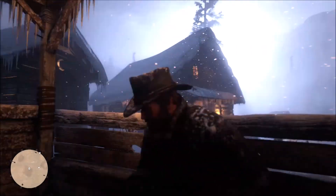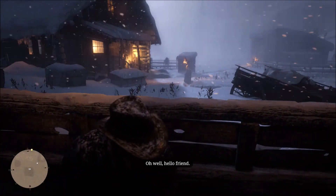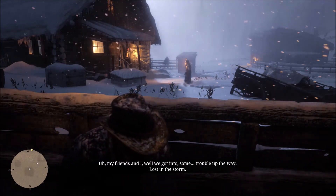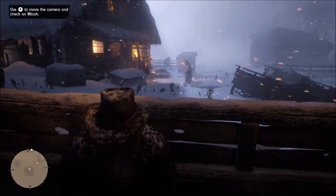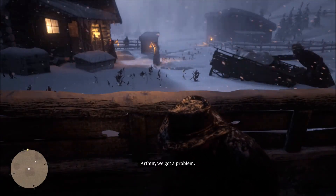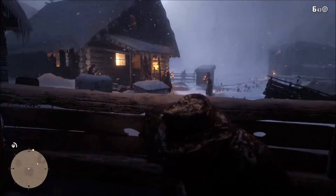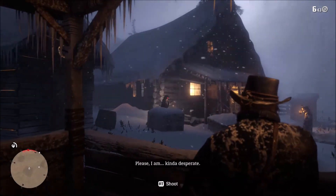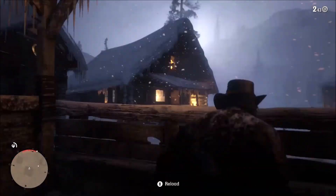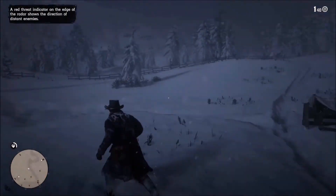At this point you're starting to learn the basic mechanics of the game. Hit the RB button to take cover. While in cover, push up on the left joystick to look above whatever you're crouched behind. These people are going to recognize Dutch as an outlaw, so you need to come up firing. Aim with left trigger, shoot with right trigger — very simple. You'll also get a look at your weapon wheel: hold down LB and select a weapon. You don't have very many to start, but that will change quickly.